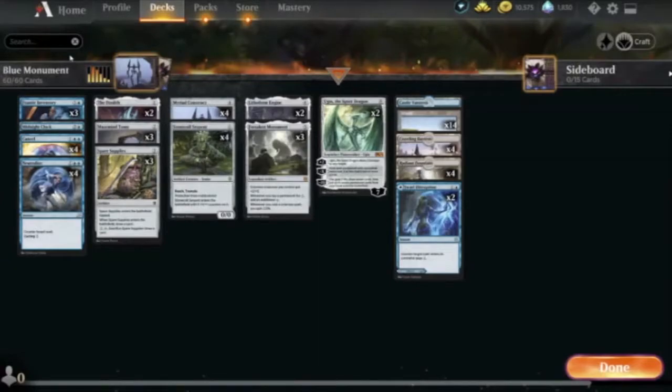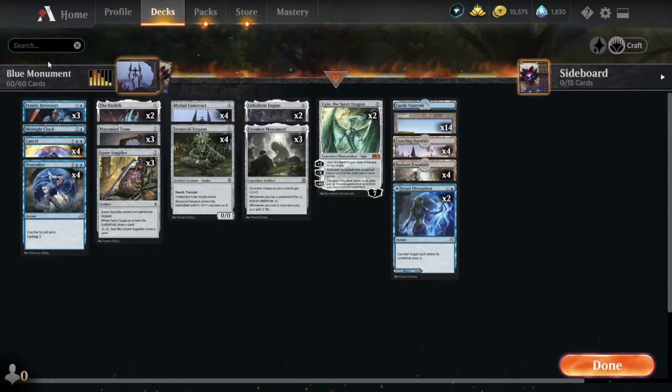The main colorless cards that we're using are reviewed in the White Monument deck video. Here they are for you to examine, but we've supplemented them with blue cards and we're using good old blue favorites. A couple of counterspells — Neutralize and Cancel.